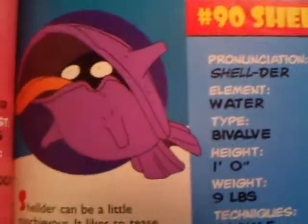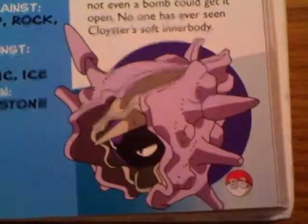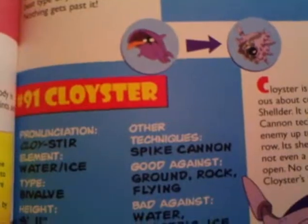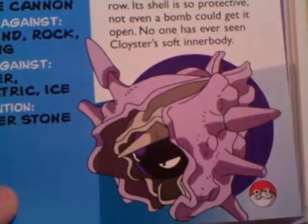We got Shellder. Cute shell type Pokémon. Bivalve — it's like two veils. It evolves into Cloyster. Cloyster is much more like spiny defense. Defensive.